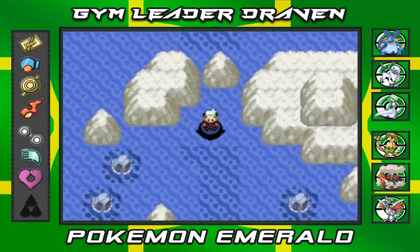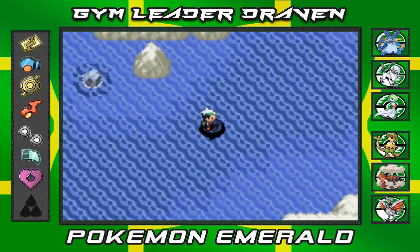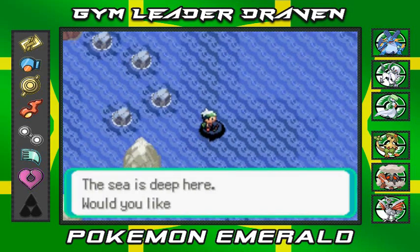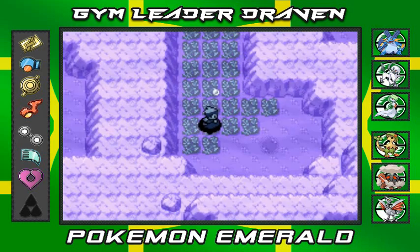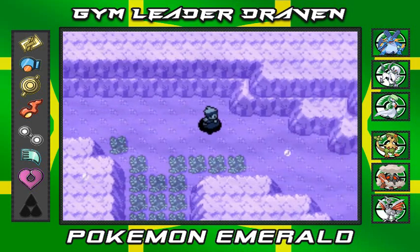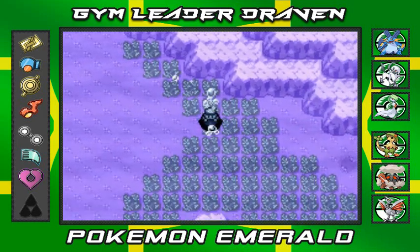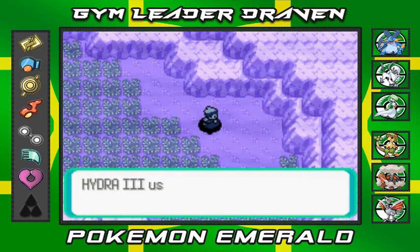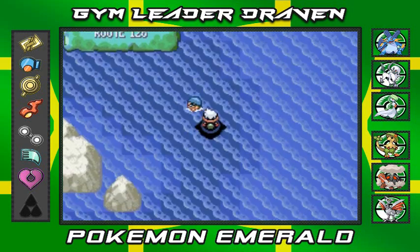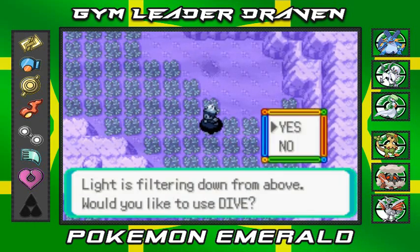There's a Pokemon trainer nearby so let's go ahead and battle. I'm going to use Dive — as you can see we're now underwater. This enables us to go to areas we normally can't reach. All the grass down here has different kinds of Pokemon — Clamperl, Relicanth, Lanturn, Chinchou. Wait, I didn't want to do that — let's go back up!